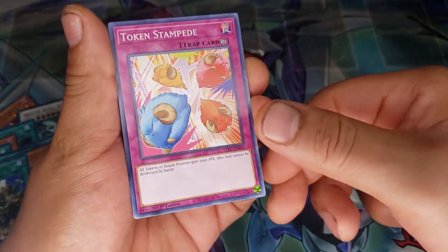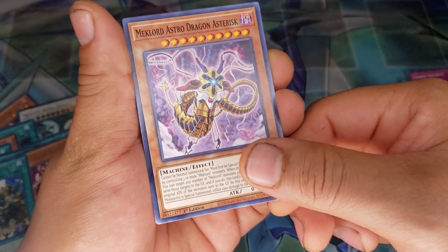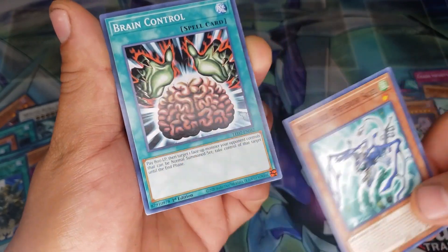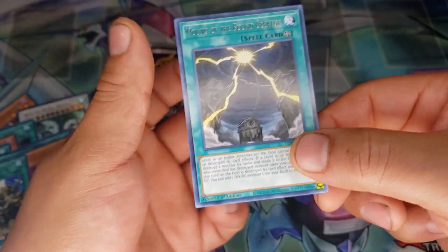We got Token Stampede, Mechlor Oster Dragon Asterisk, Mechlor Emperor Skill, Brain Control, and we got Mount of the Bound Creator.